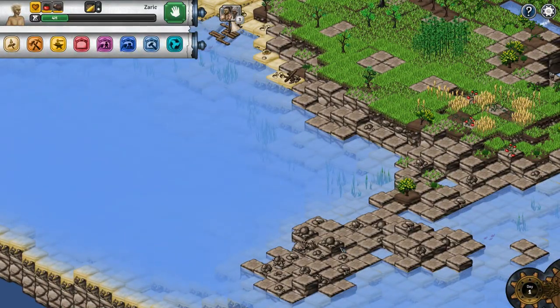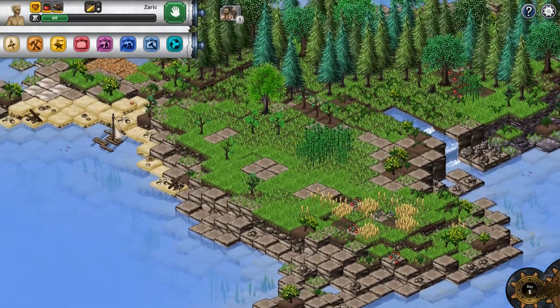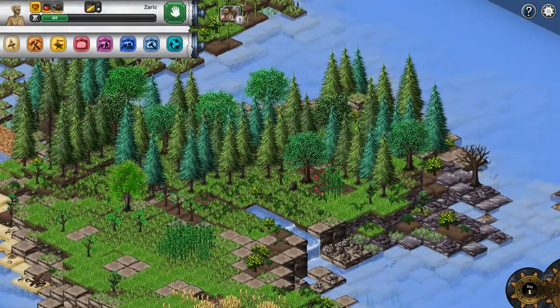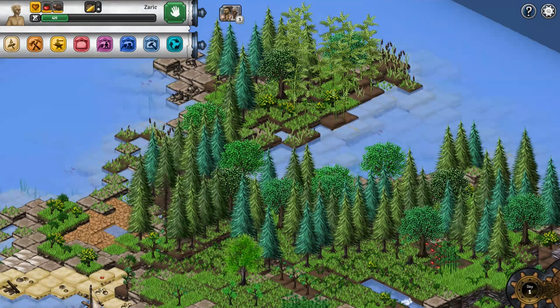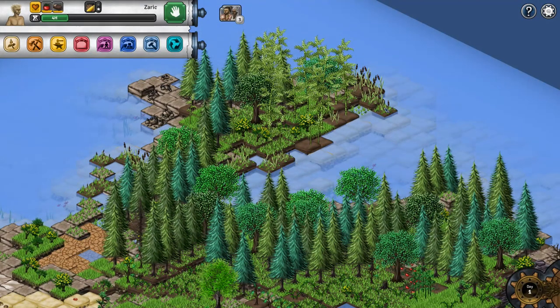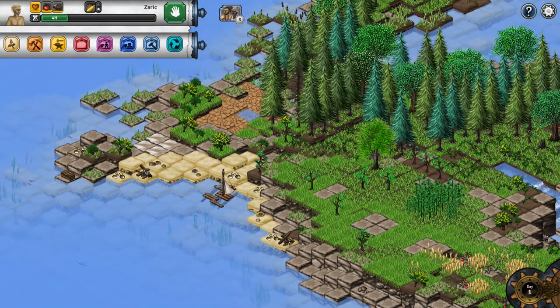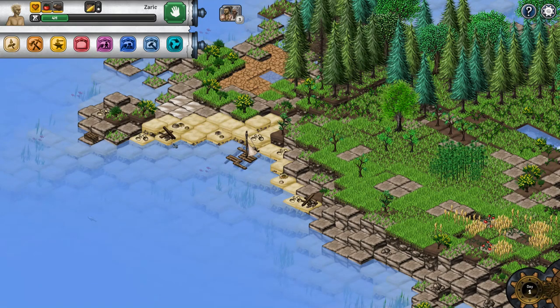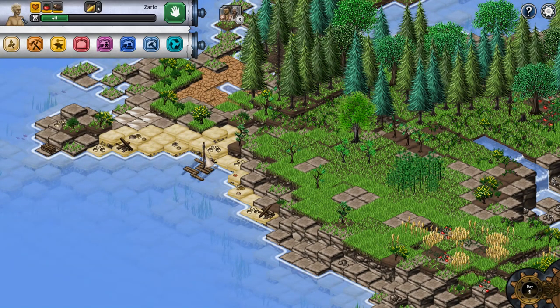This is Alpha Island. You can see we've got a bunch of stone down here, looks like maybe some food, a little bit more food inland. Some trees, what looks like bamboo over here, and cattails. We've also got various debris scattered to the shore from the shipwreck, and our ship that we came in on.